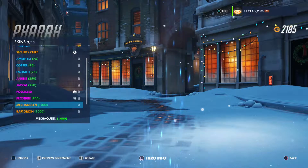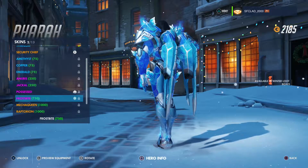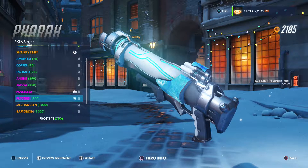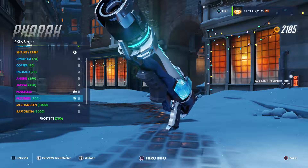Moving on to number 2 I'm picking Pharah and it's Frostbite. Just looking at her with the ice coming off it looks really amazing — a really bright blue. You can definitely see her in game and I reckon it's an awesome skin.